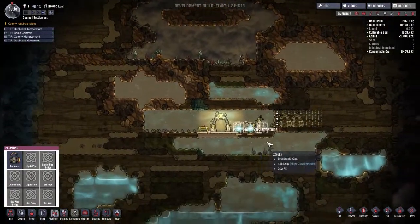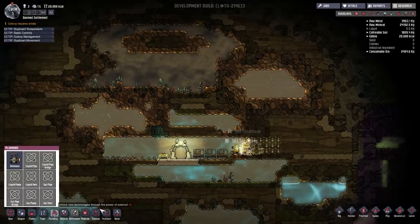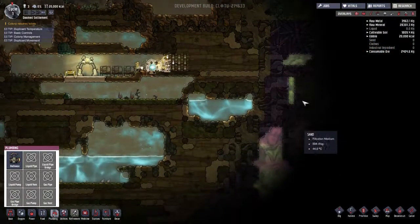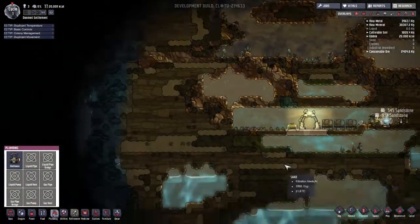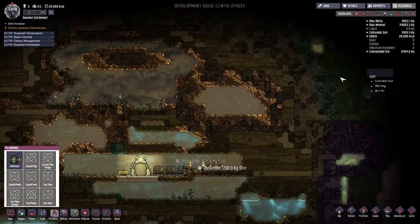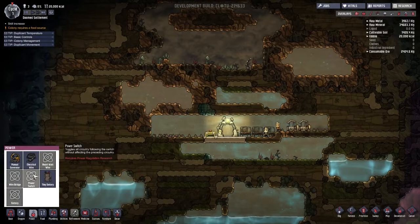We have a lot of raw ore nearby, so we can quickly build our research center. There we go — we have the slime biome here, so that's good enough. The last thing I want to see is the purple biome, because the resources there I don't really need early on. Just surviving the first 50 cycles, you're going to need the ice biome and the slime biome. And I think we have a geyser here, so that's good.